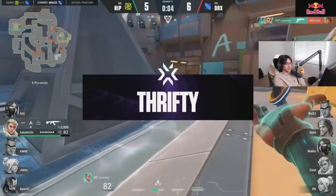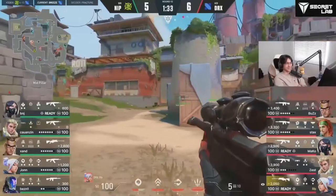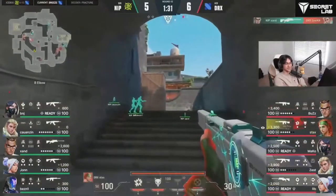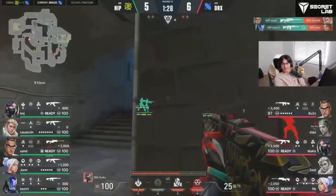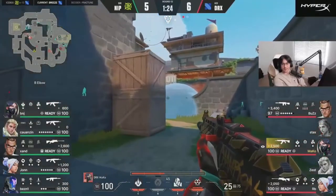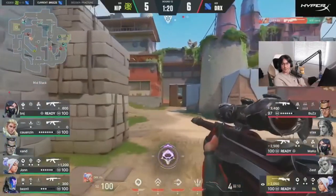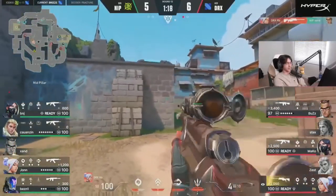They got eco'd — the one shot he needed. That's what a dominant display Icebox was for DRX. I thought NIP might have a bit of a mental collapse — it has not been there. This is gorgeous combined aggression from NIP, pushing through the double doors. Shandy watches it down with the off-angle and they threaten into elbow there with a little pop-flash play.